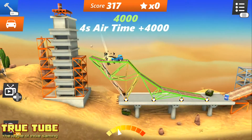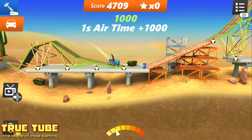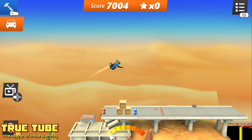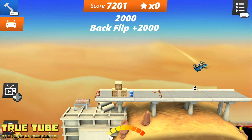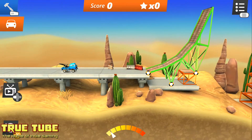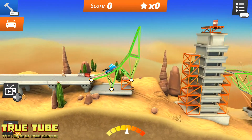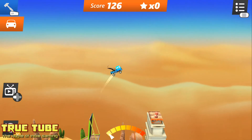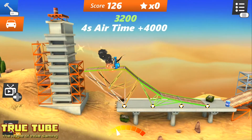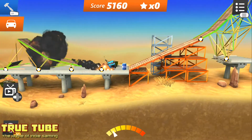The basic premise of Bridge Constructor is that you had a gap to build a bridge over and a certain budget to do that in, where you purchased various materials such as wooden planks, steel girders, and steel cables. In the original game, you simply had to get three vehicles from A to B, just across the gap.